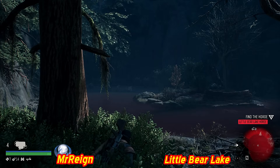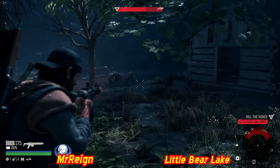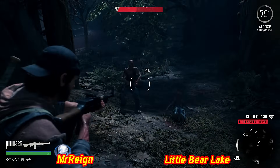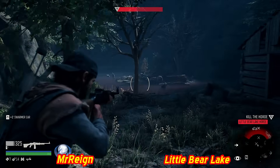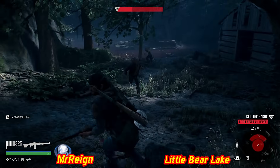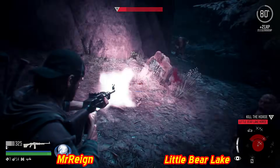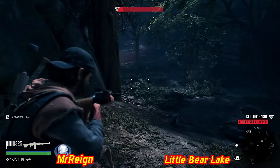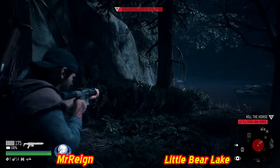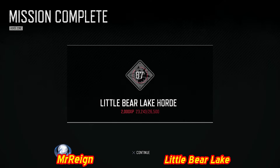Switching to the noisy weapon to draw them out. Chasing the last one on an island - a couple more remain. Planning for the hard mode voiceover recordings while playing. The aim is to reach end-game as quickly as possible on hard mode to tackle hordes with maxed abilities - vital for those harder encounters. One or two more enemies left. Little Bear Lake horde done - 87. 35% horde killer, SMP9 mag unlocked.